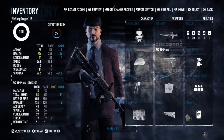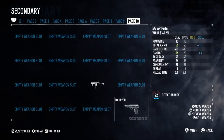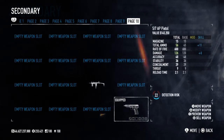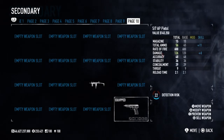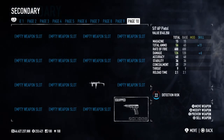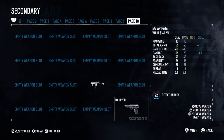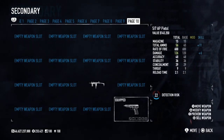It's a very basic gun, a very modern-looking weapon for the 90s. Now let's take a closer look. In-game, the magazine is listed as 15, which is actually incorrect — in real life it does have 10, 20, and 30 round magazines. The total ammo is 45, rate of fire 600 RPM, damage 120, accuracy 48, stability 36, concealment 29, threat 9, and a reload time of 2.1 seconds.